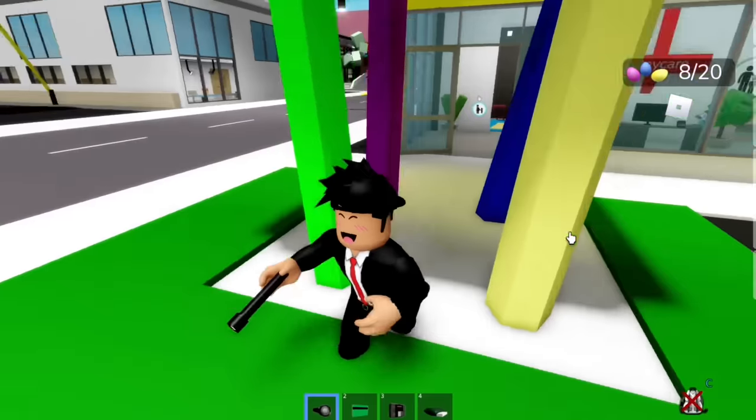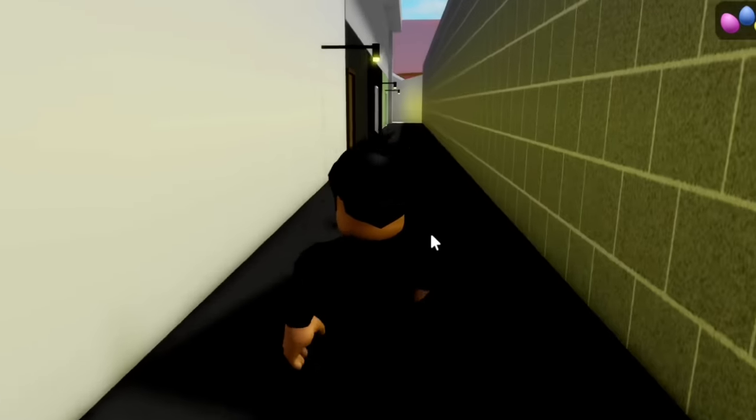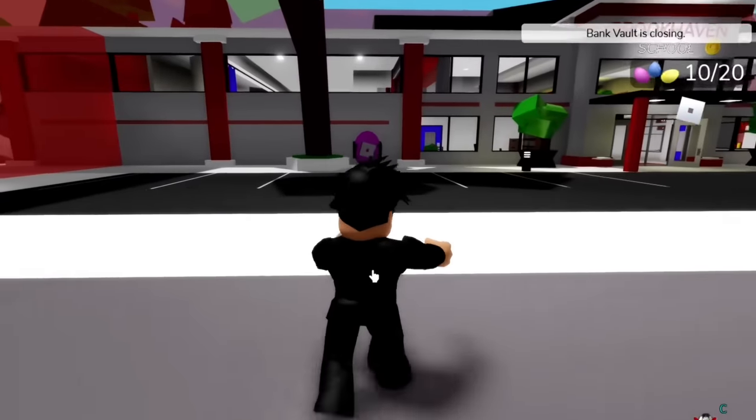There's an egg right here under the daycare center, and we even got one right here on the balcony. There's another right here in the Allied Way. But do you guys think there's one in the secret base? We just need to click this light and... I don't think there's one down here. Never mind. There's one right here next to the school.